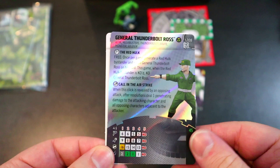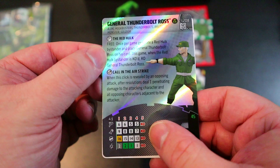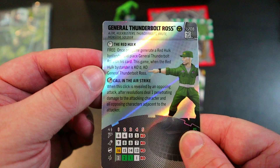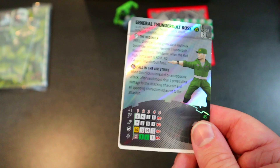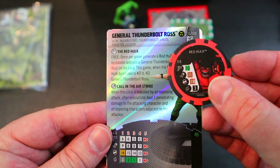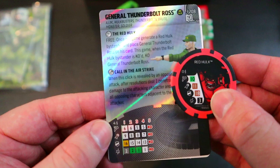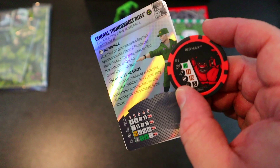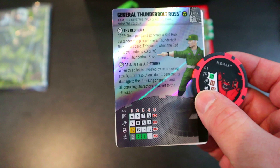Next is the General Thunderbolt Ross legacy card. On his last two movement clicks he has 'Red Hulk Free' — once per game he can generate a Red Hulk bystander and place himself on his card. When that Red Hulk bystander is KO'd, you also KO General Thunderbolt Ross. The Red Hulk bystander has a 10 movement with Charge, 11 attack with Poison, 18 Impervious, and 3 damage with Outwit — a pretty strong bystander.